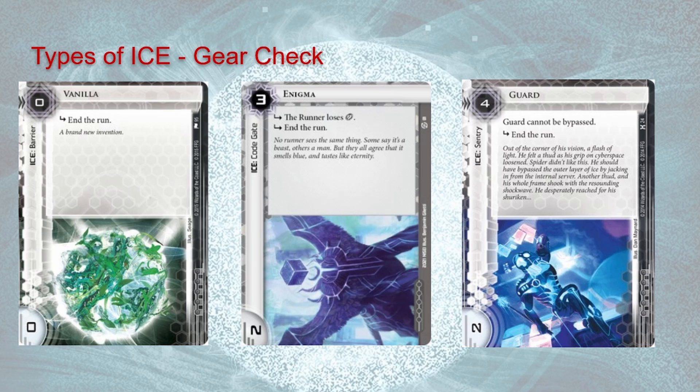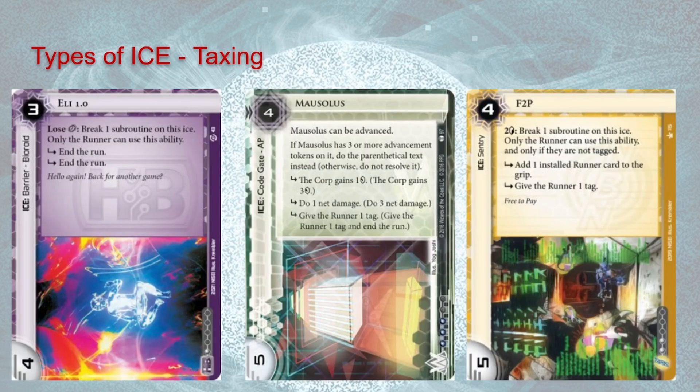They're all relatively cheap to rez. There's probably better examples of a low-strength gear check sentry, but there aren't actually that many. There are some systemic reasons that sentries tend to be a bit more expensive per cost than other things, but I'm not going to delve into that too much here. So that's one type of ice, but you also have other types.